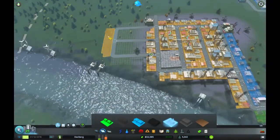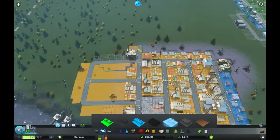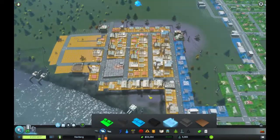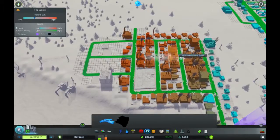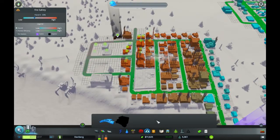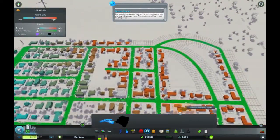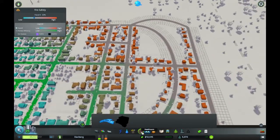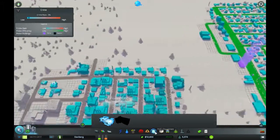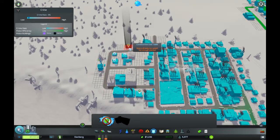Since we're getting close to the water, I'm not going to bother doing too much with it. I'm going to leave these spaces over here open for now because I could use a police station in here. Let's put it right here next to the power plant. That'll cover that. Could use another one up here — let's put in a police station right next to it.